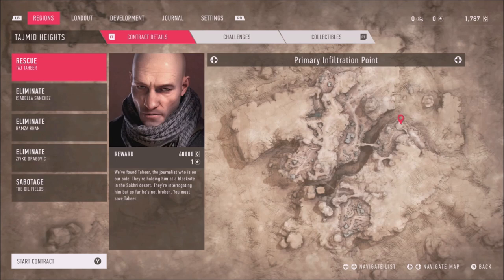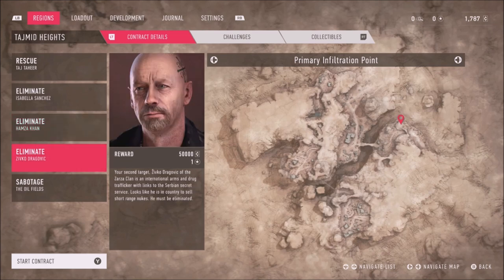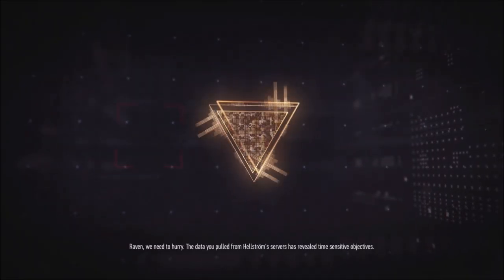Alright, so we've gotta rescue Taj Tahir, eliminate Isabella Sanchez, Hamza Khan, Ziko Dragovich, and we've gotta sabotage some oil fields. We've got a rescue mission ahead of us.